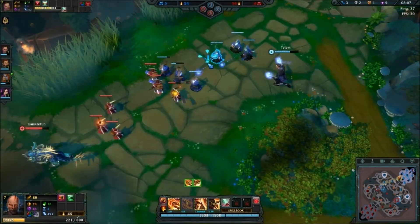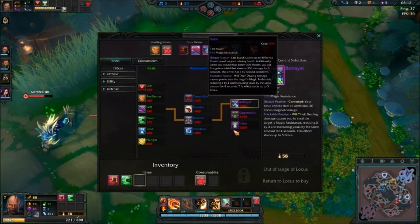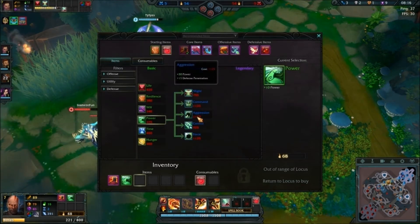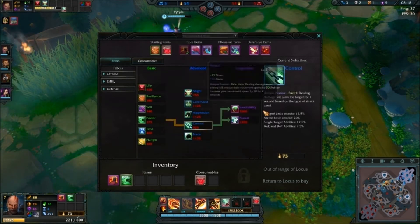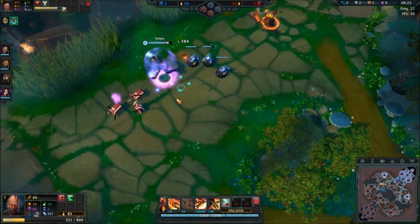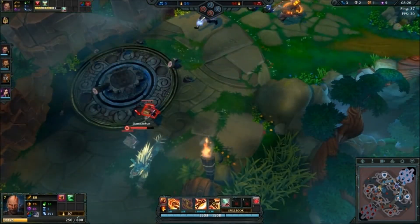I'm not too sure what to build power into. I think it'll probably be control with inevitability because of the health. I suppose that's good.